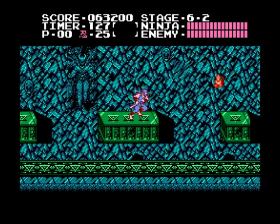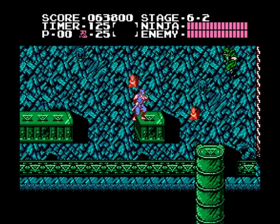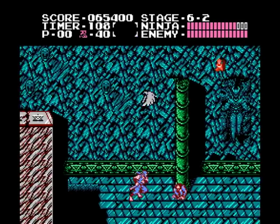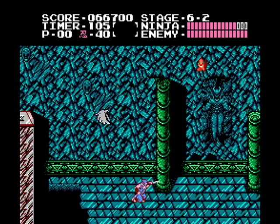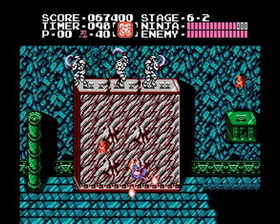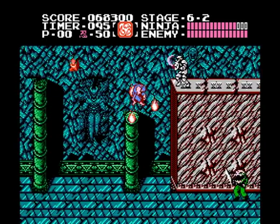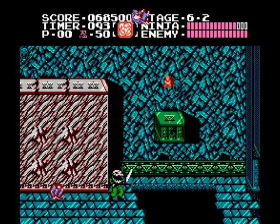Make sure to kill the eagle as you jump across, and the green ninja as it jumps across too. Climb the ladder, quickly kill the rolling enemy, and wait for the eagle to descend before taking it out. Grab the fire wheel here and scale up these pillars, running through everything that's in your way to the next segment.